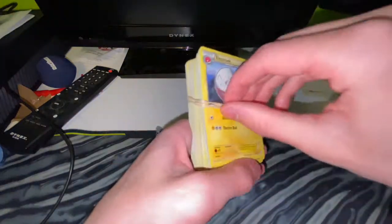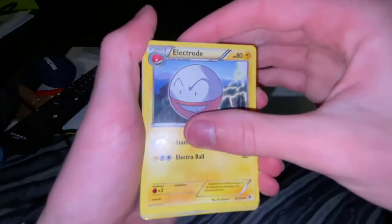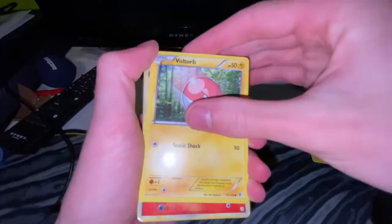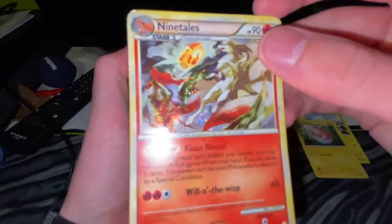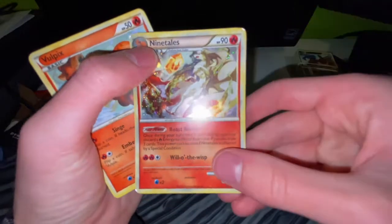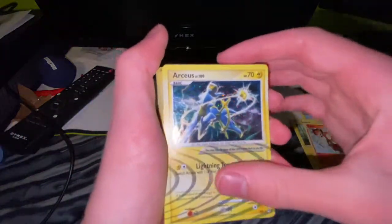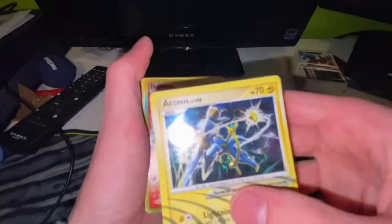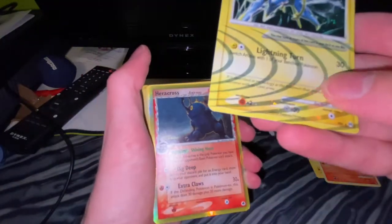Alright, two done, let's keep going. This is gonna be a long video. Electrode, Voltorb, a hollow Ninetales - that's looking a bit saucy. Voltix, a reverse hollow Arceus - well, a regular one. What is this? It's definitely hollow - that's a dub.